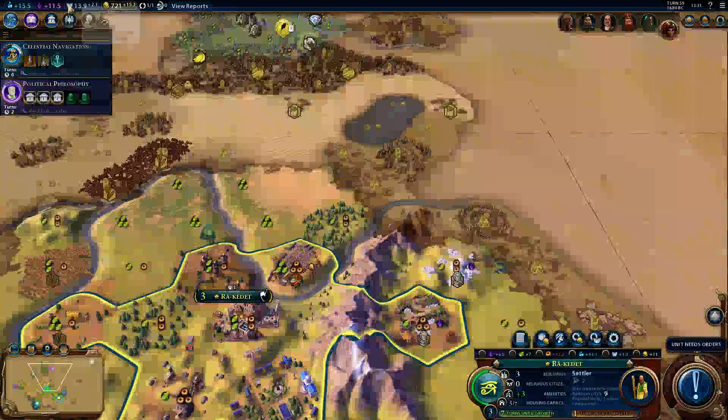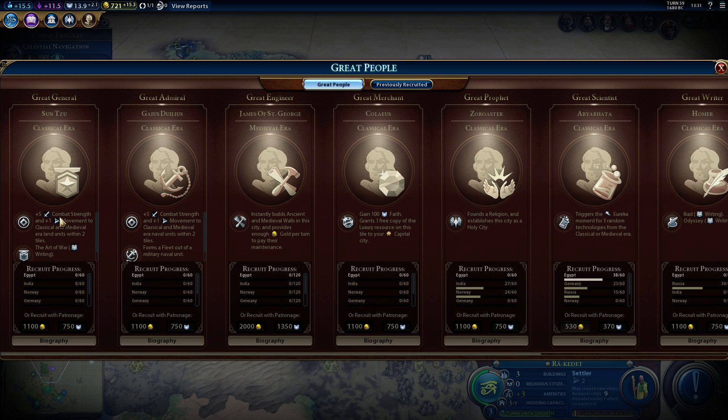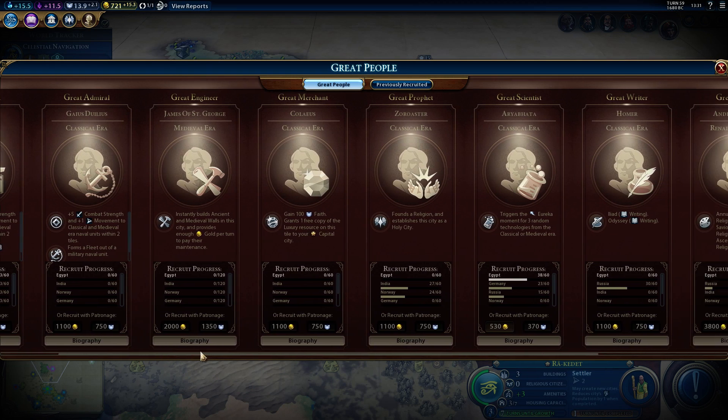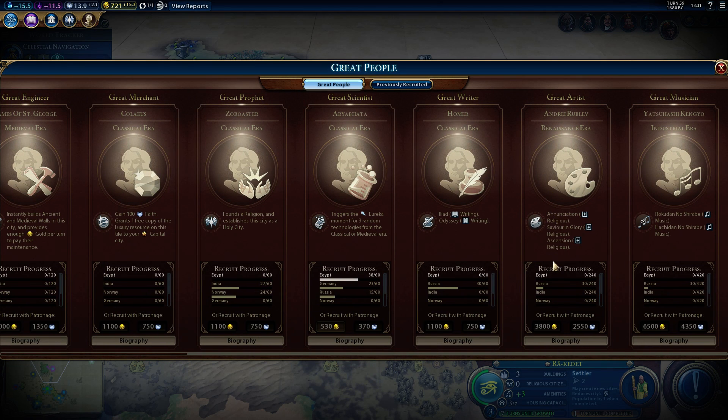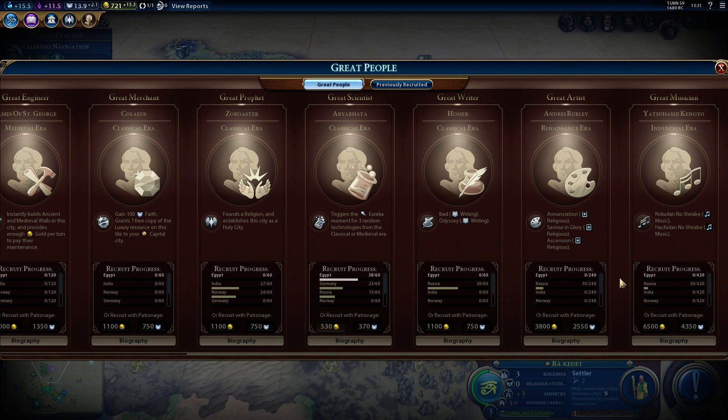Then there's the money, the science, the culture, and the faith. The great people are a little bit different — they're not as strong, in my personal opinion. In Civ 5, an engineer could just press a button and there was a wonder. Here, you have to look at the different parts. You can see different nations here; you can pass on great people and save the process for later, then trigger technologies from the classic or medieval era. There are great generals, great admirals, great engineers, merchants, prophets, scientists, writers, artists, and musicians — some changes, but not that much.